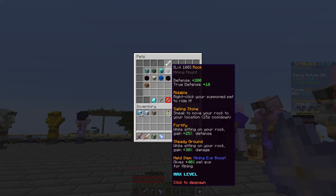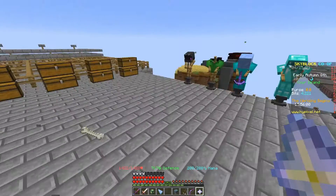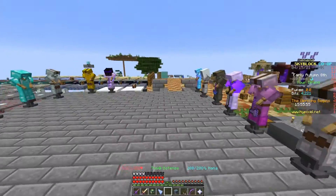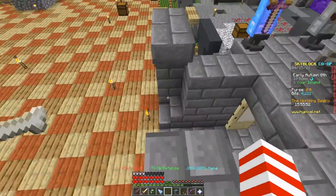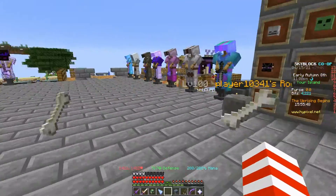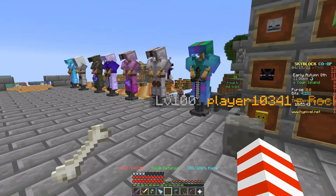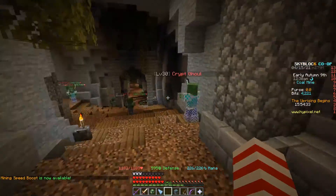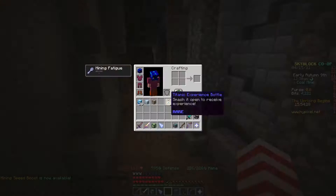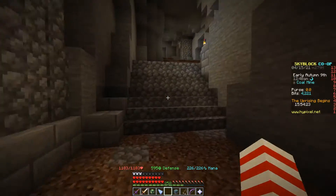In most combat situations, this perk is not really useful — you're not sitting while fighting. But it can be useful in certain situations. And just that 200 defense alone is a lot. Right now I'm wearing my fishing armor set, which has 395 defense. I'm going to take my pet off and show you how much damage I take.